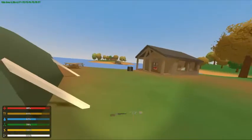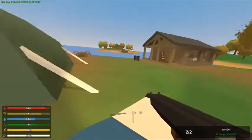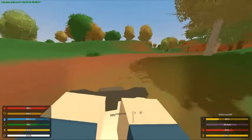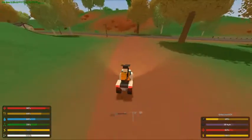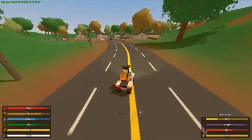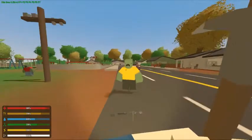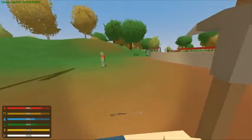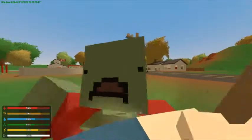To swap to seats, use F1, F2, F3, or F4 if you're in a car. If you're moving and you switch seats, I don't actually — oh, it still moves, that's great! Also, if you're driving in multiplayer, you should actually not drive on the roads, since some players will camp if there's someone on the roads. You know those people that KOS for no reason.